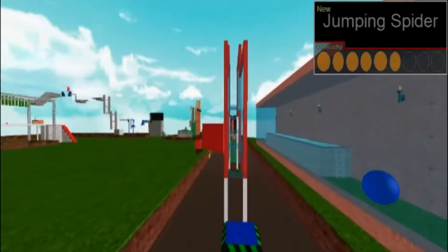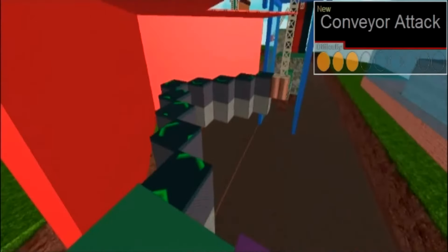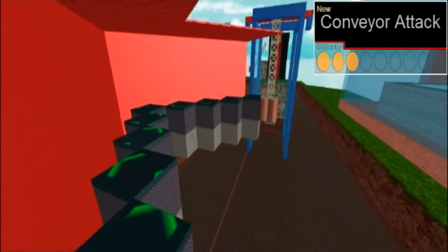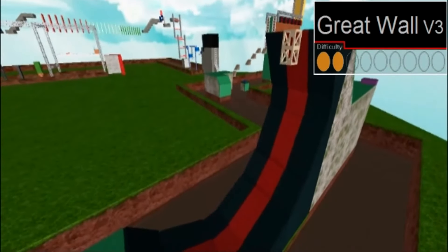You get past that, you then drop down a hole which leads to the next new obstacle, the jumping spider. Jump on the float pad, get to the ledges, jump between each ledge and the next. After that, they face the new conveyor attack. You get past the conveyor, get onto the rope, make a safe landing to the next obstacle, the Great Wall, which is completely unchanged from the last two — it's the exact same.